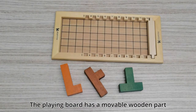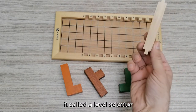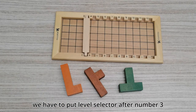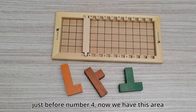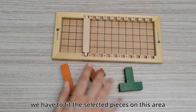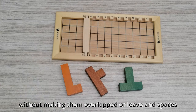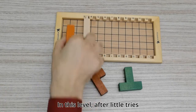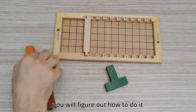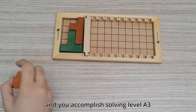The playing board has a movable wooden part called a level selector. Since we chose level A3 to solve, we have to put the level selector after number 3, just before number 4. Now we have this area. We have to fit the selected pieces on this area without making them overlap or leaving any spaces.